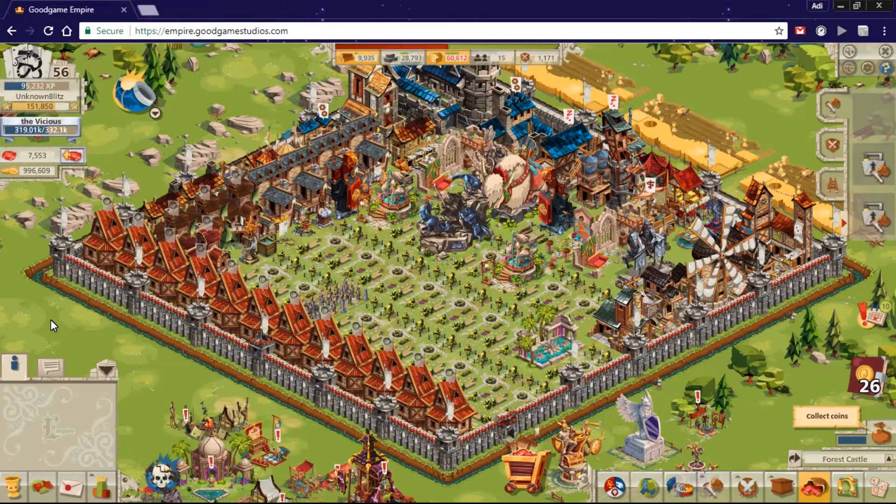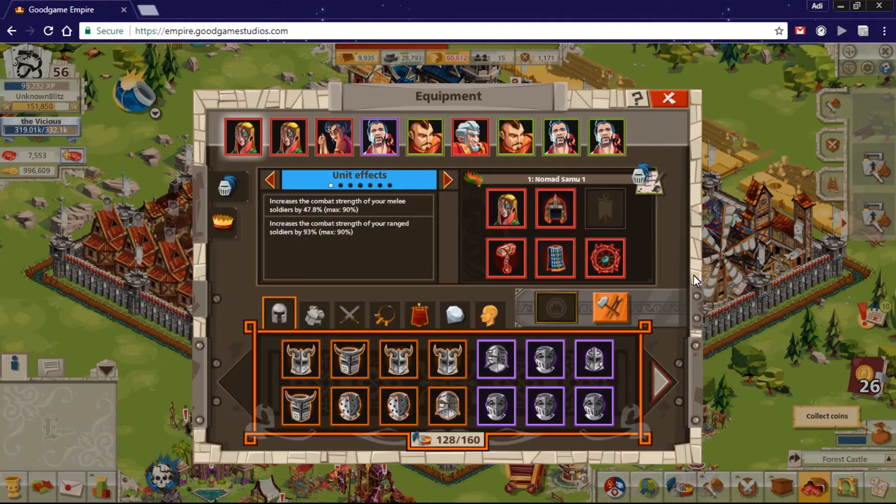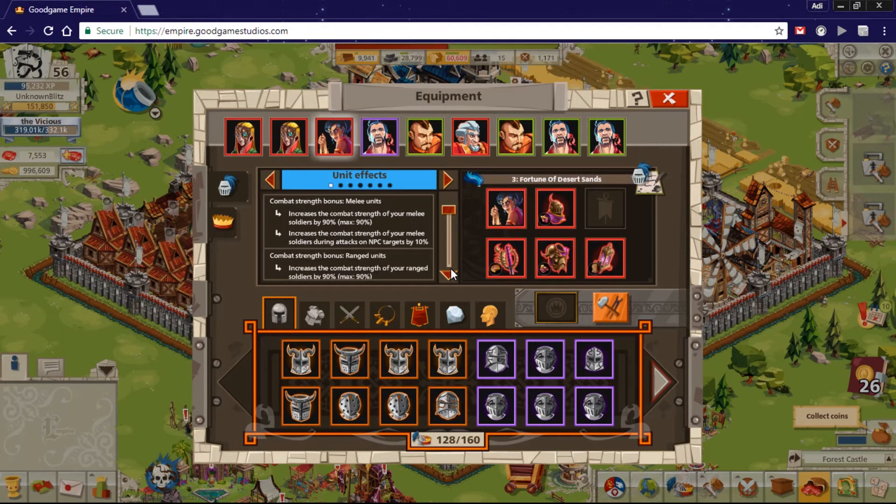Hi guys, this is Blitz Gaming here and today I will be showing you the new commander that arrived: the Fortune of Desert Sands. It's like the last one from 1990, but this one is much better for NPC targets — non-player castles — so it's much better for nomad and samurai castles.